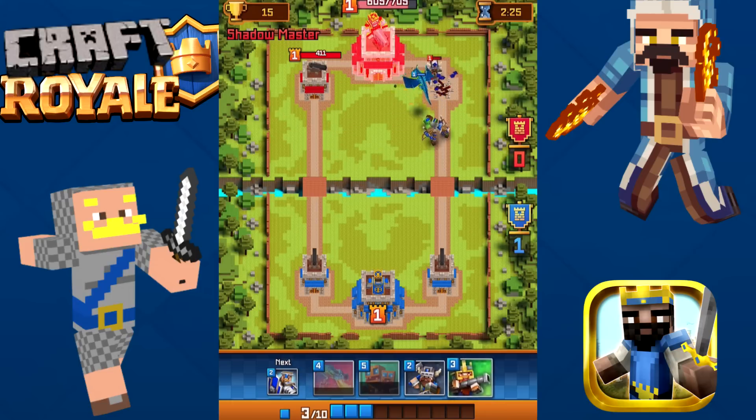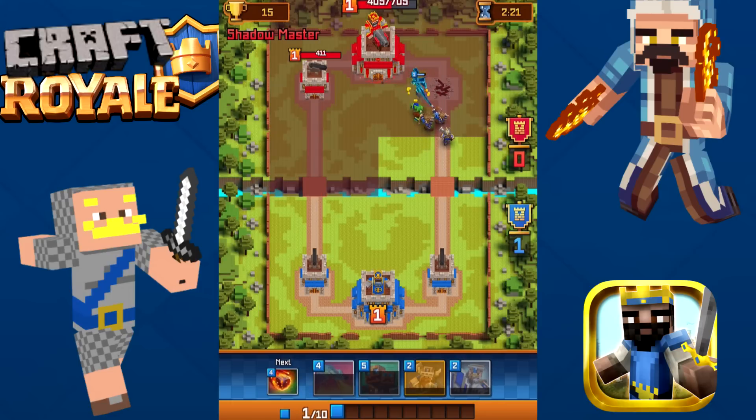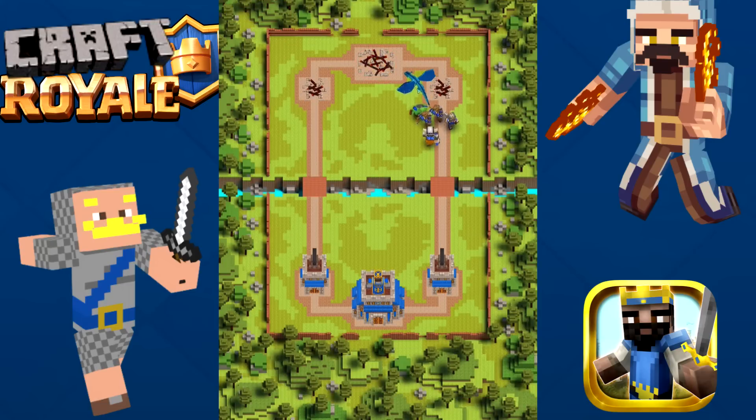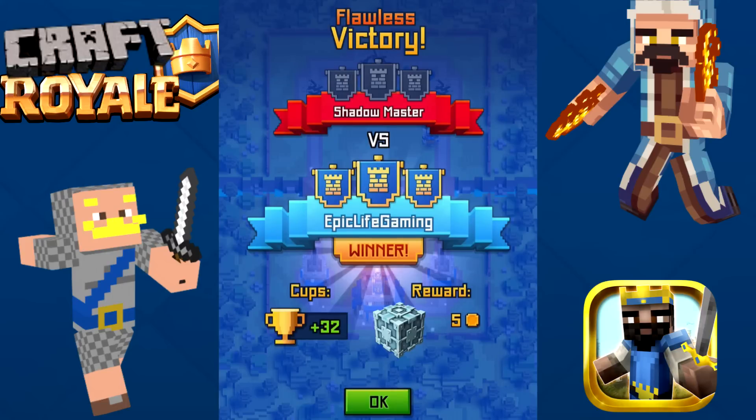What does he have? I want whatever he has — that looks cool. Is that my Dwarf Warrior? Our Pixel Dragon just destroyed him. We are now the winner.